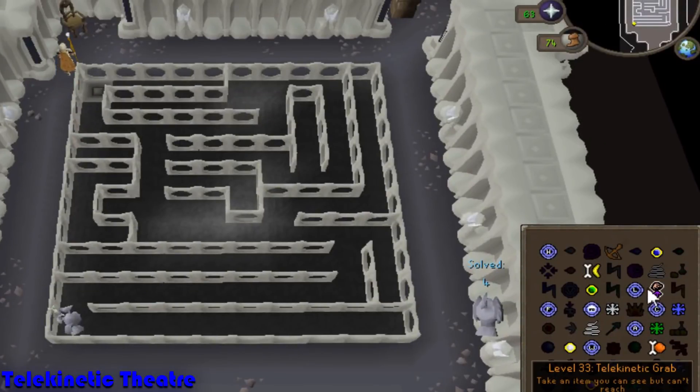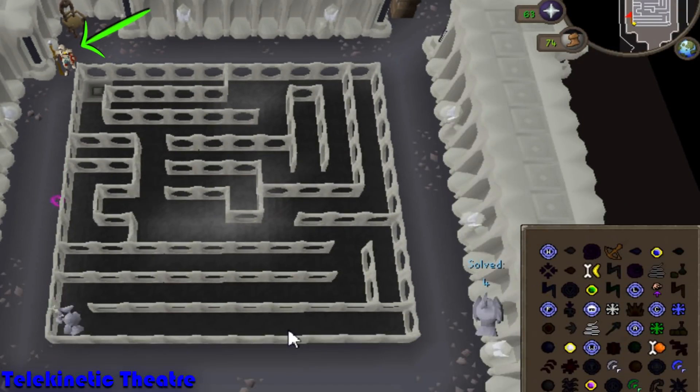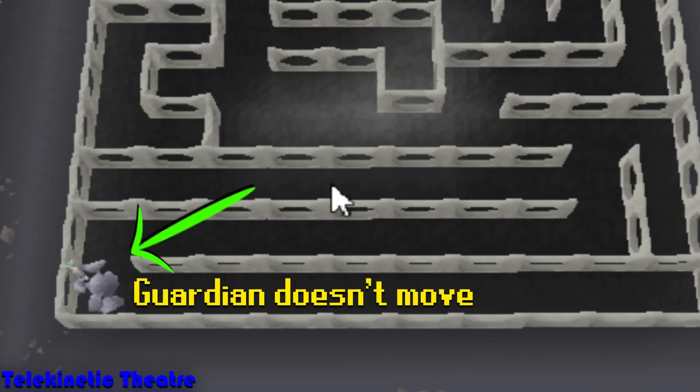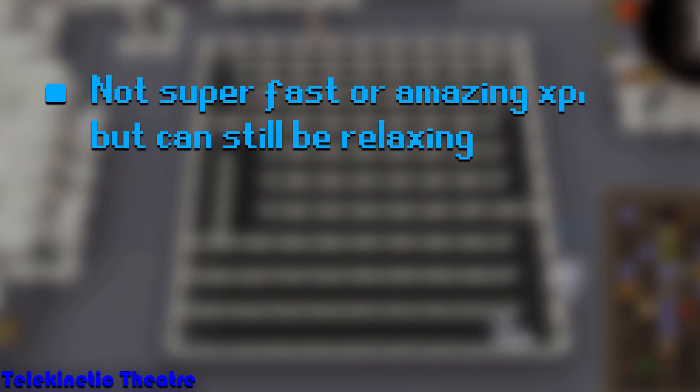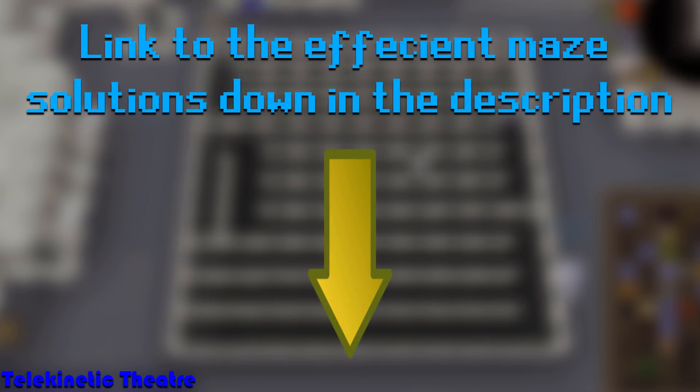The only real thing you need to avoid while doing this strategy is casting this spell directly in the corners, as the game won't recognize which side you are casting from and you'll ultimately just waste your runes and the Guardian won't move anywhere. Overall, I find this room to be one of my personal favorites, and although it's not the fastest for points or XP, it does get somewhat relaxing and with a bit of practice you'll probably find that this room can be pretty low effort and easy. If you ever want to refer back to the image with the quickest solutions to each maze, the link will be down in the description below.